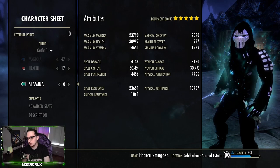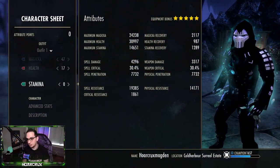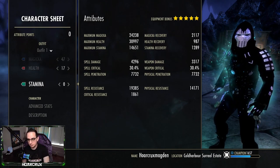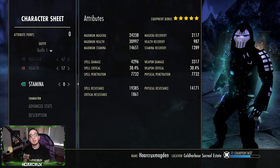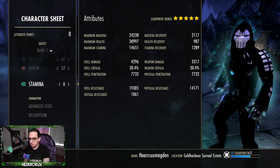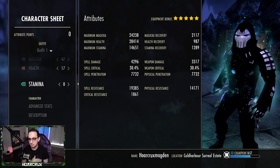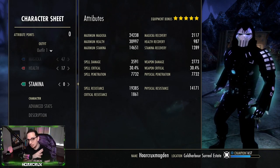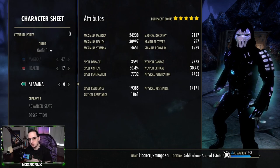With Continuous Attack, magicka recovery will go up to around 2,600 and stamina recovery around 1,600–1,700 — you'll need every bit of it. Spell damage gets up to around 6k when everything is fully procced. Spell penetration sits at a nice 7,000 and will go up further with Battle Org on one of the setups, giving insane spell penetration on the Warden.